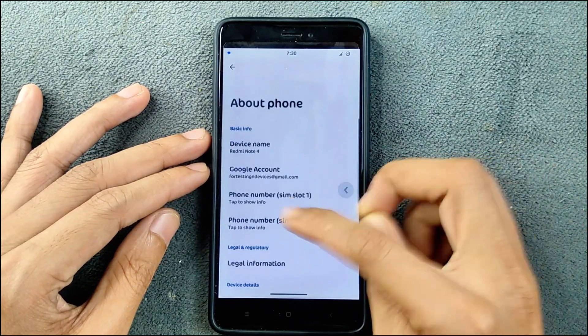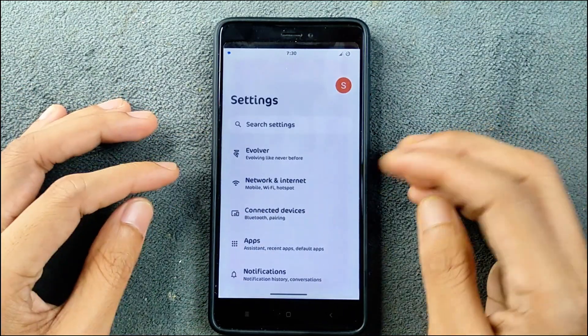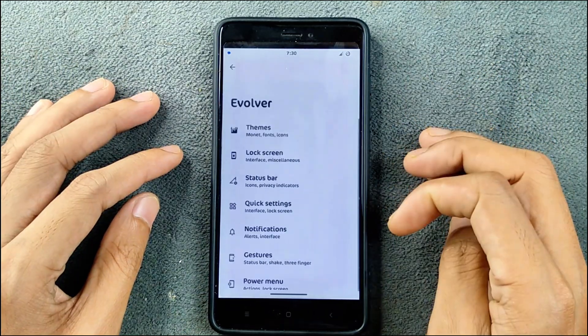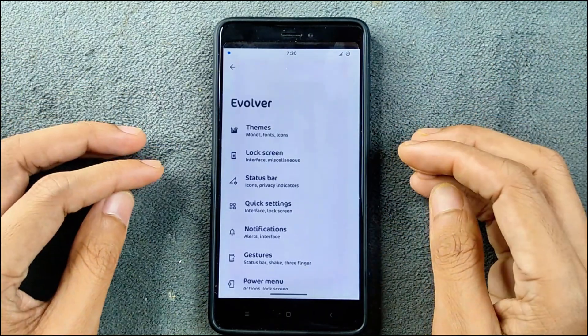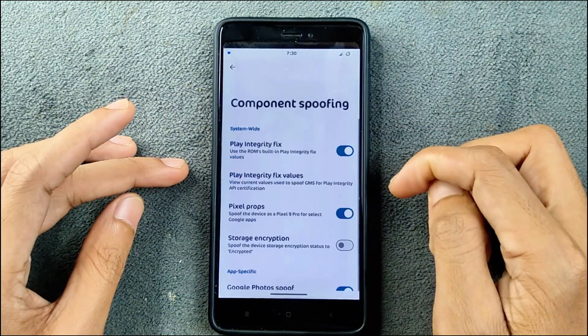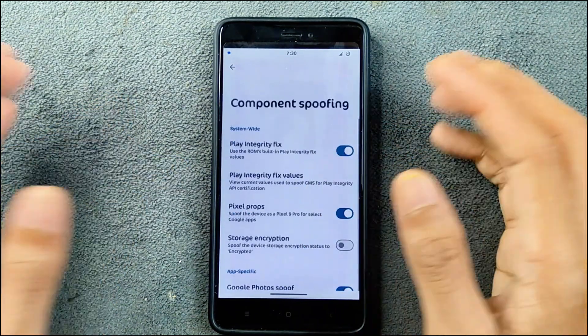The UI is pretty much stock-ish, there is nothing new here. For customization you can check the Evolver section — there are a lot of customizations you can do. In the miscellaneous section we are getting a few things like a Play Integrity fix.